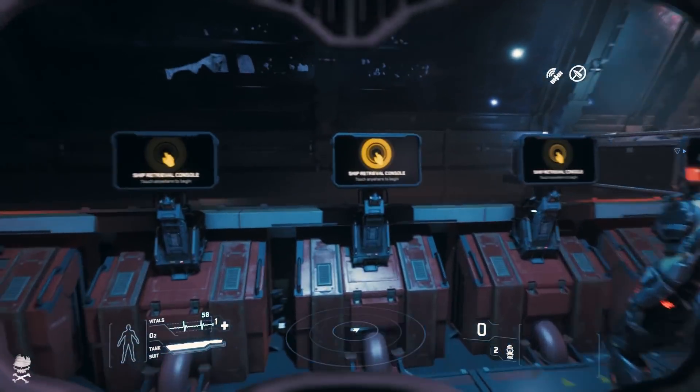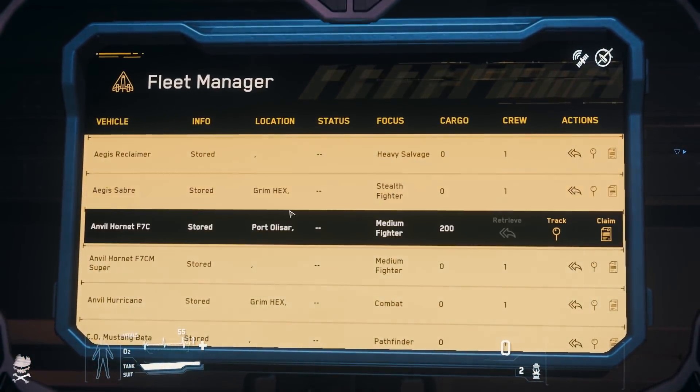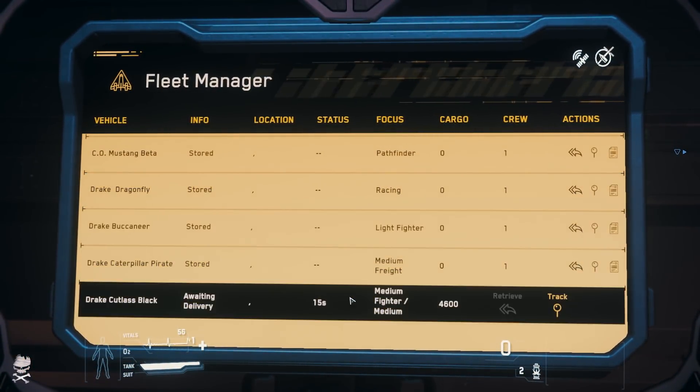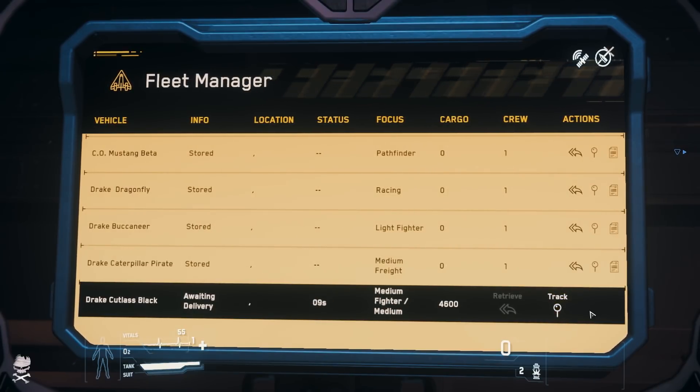Apart from that, the only real substantial update was a small change to the Cutlass Black cockpit, moving the bar down behind the panels. I'm going to wait until 3.2.1 is out, then go take a look and check that out and see if it's worthy of talking about. But apart from that, that's all the show we have for you this week. Short and savage. Hope you enjoyed it, and have a good weekend.